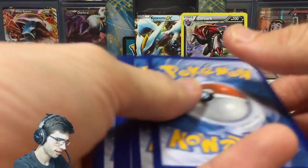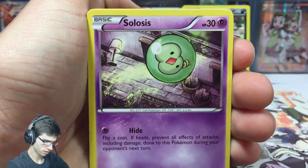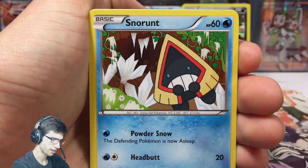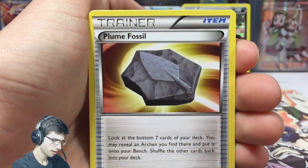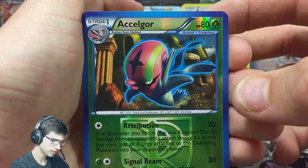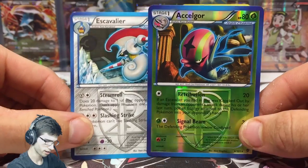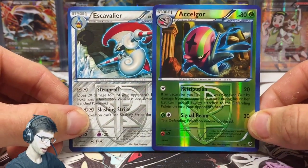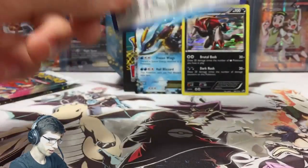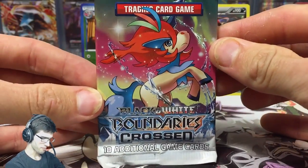There's the code for you guys. Let's see what Plasma Blast can bring to the table. We got Solosis, Drifloon, Houndour, Ducklett, Snorunt, a Relicanth, Plume Fossil, Shelgon, a reverse rare Axew, and an Escavalier regular rare. I love the little plasma shield design — that's a nice touch they added to these plasma sets.